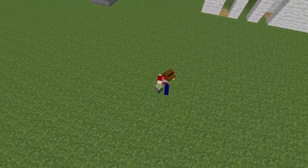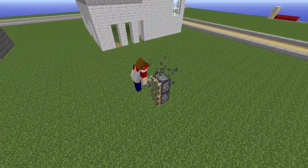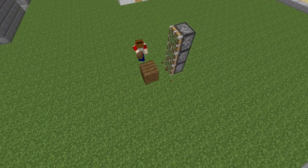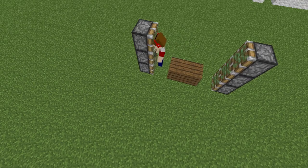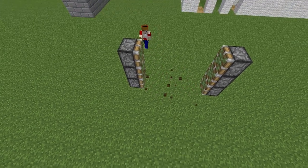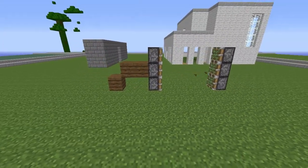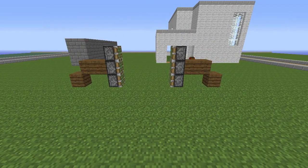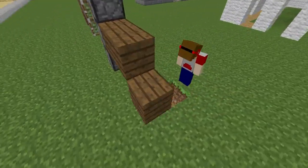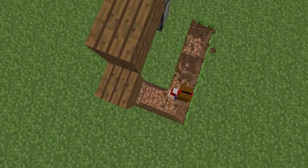So first, we'll start out by placing pistons there, your blocks that you're going to use there, and then one more piston right there. Then you build the blocks out the back on your side. Then you go under this block and down another one, and out one, and then you go straight across.